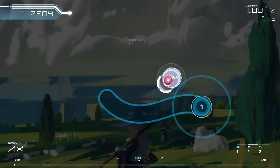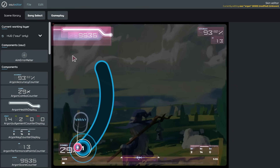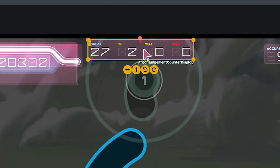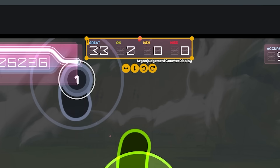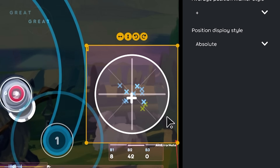Skins in Laser are built from components, each modifiable from the skin editor, and two new components were added today. First is an Argon rendition of the old judgment counter — pretty self-explanatory, it counts your judgments. Second is the aim error meter, showing exactly how on target your clicks are.